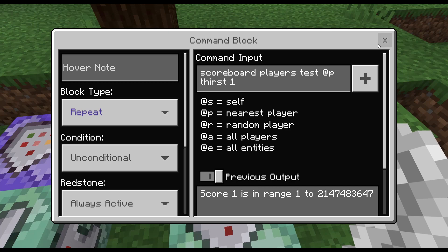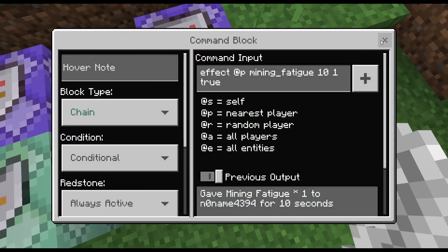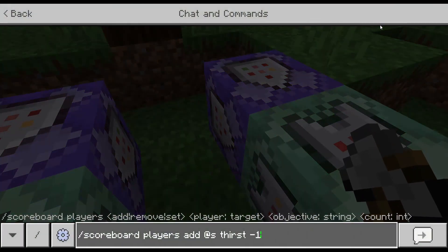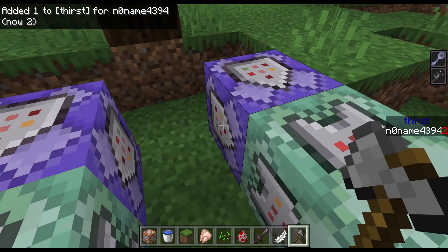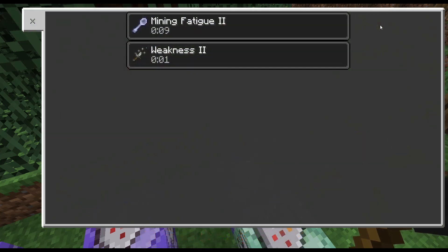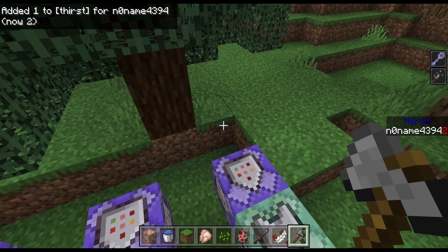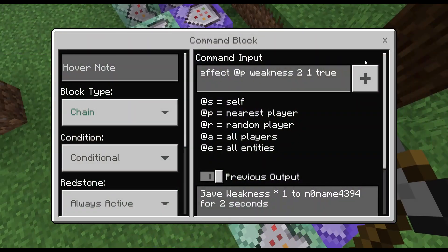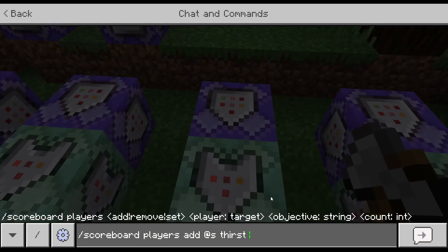This is how this command works. When my thirst is 2, I'll just get a permanent weakness effect, and this is how this command works.